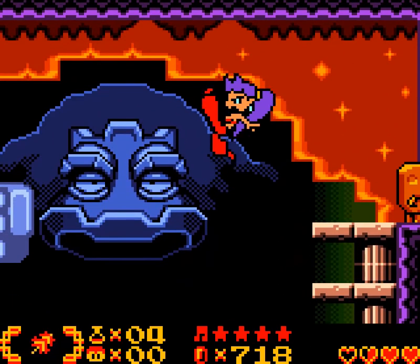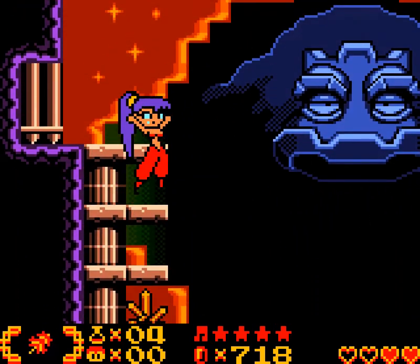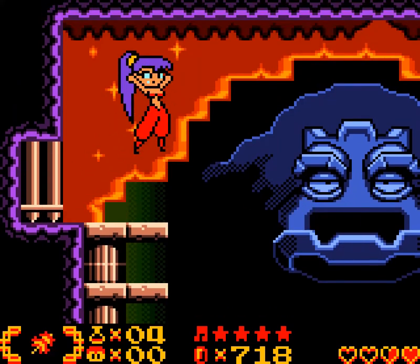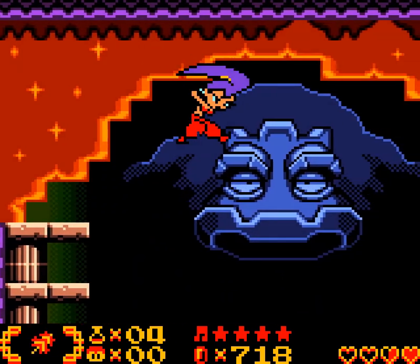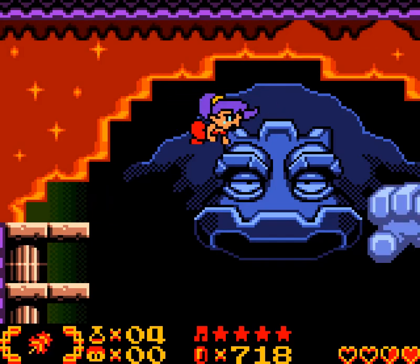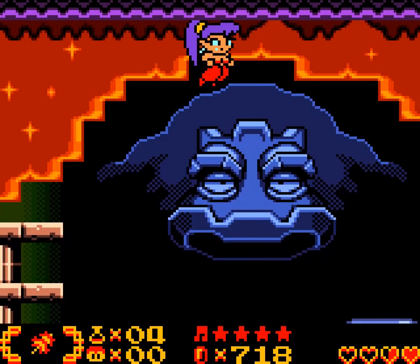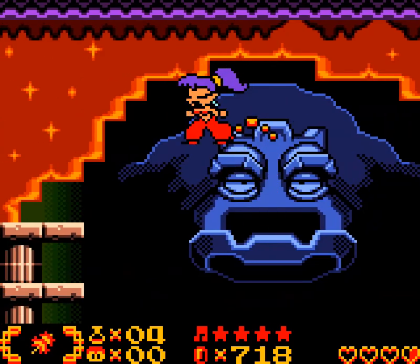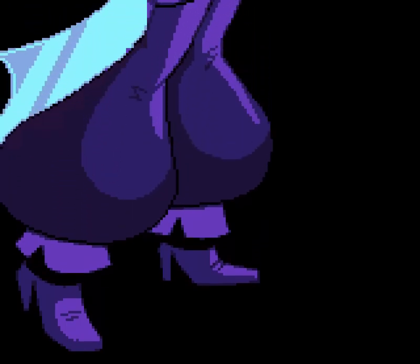I'm just gonna die. Now I use the item — that literally doubles me. But that doesn't do anything if I cannot actually attack the boss. This is a little bit frustrating — am I missing something obvious? There was that green crystal visible on the boss's head before the fight started.